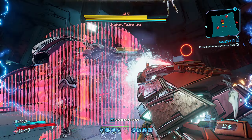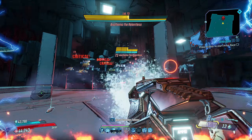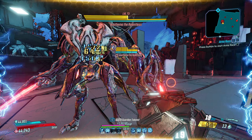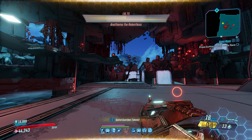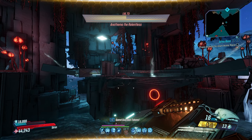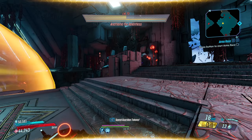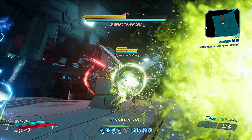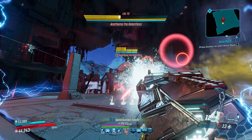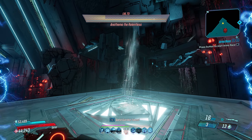This goes for class mods as well. A legendary Deadeye might be cool, but with the correct passive stat rolls, even a random purple class mod could end up being more useful. This goes for item level too — a level 55 Phasezerker with bonus weapon and crit damage will in all cases be better for a gun build than a level 72 Phasezerker with accuracy, projectile speed, and melee damage, as level doesn't affect anything for class mods aside from the passives they roll with. Just because an item glows orange doesn't mean it's going to be useful for your build. It's very important to get at least one or two relevant stat bonuses on both your class mod and artifact — yes, even if they already give you bonus damage.